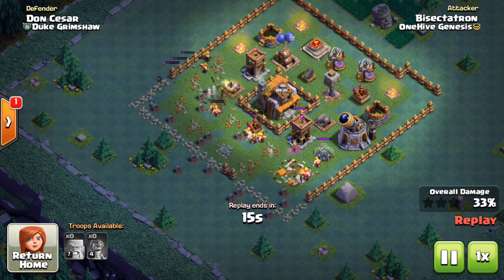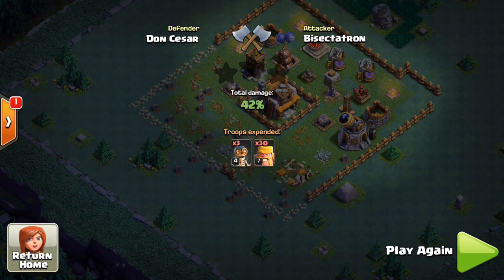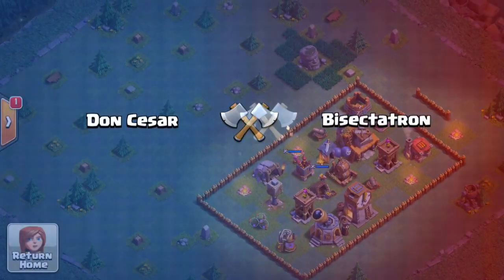The things I do not recommend upgrading until later are the walls, the crusher, the air bomb spawner, the barracks, and the new troop upgrades — such as the baby dragon and the bomber in the laboratory — and the guard post. That's five yeses and five nos. Now I'm going to explain in more depth why I give those recommendations.